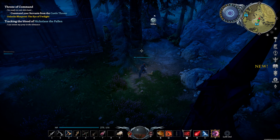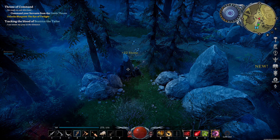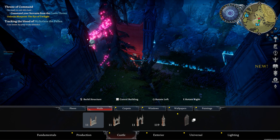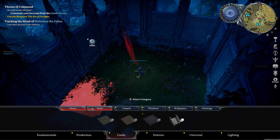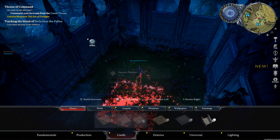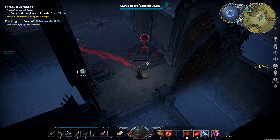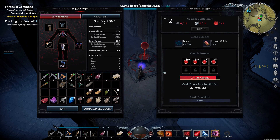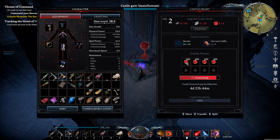To build something like that, you'll need to chop down trees, break rocks, craft the correct materials, and then you can start building castle walls. You'll also need to put in flooring. Building is important to allow you to craft different items, but also to keep you safe from the sun. You'll also need to maintain your castle with blood essences — the more you have, the longer your castle is powered and fortified, which helps prevent players from destroying it.